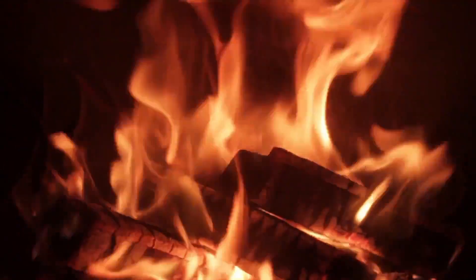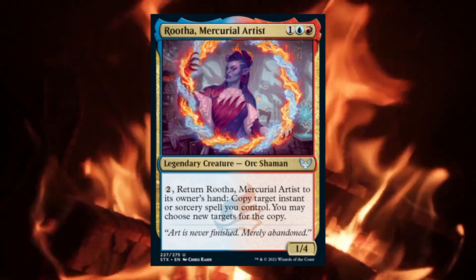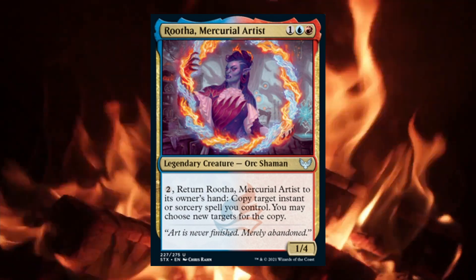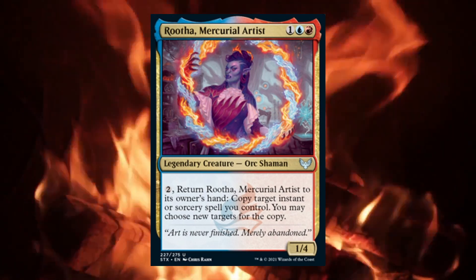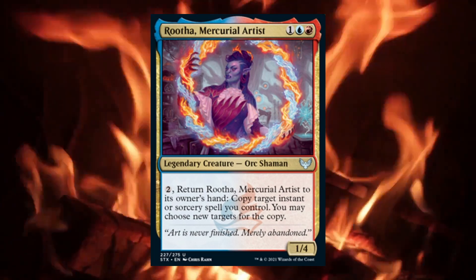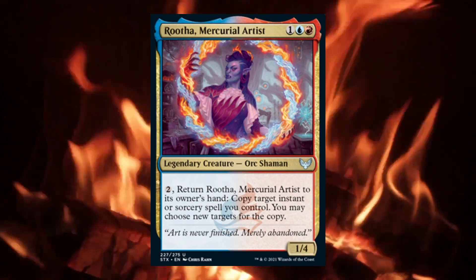So the deck we built was Rutha, Mercurial Artist. She is a 1/4 Prismari Commander for 3 that has the ability to pay 2 and return her to its owner's hand and copy target instant and sorcery spell you control, and you may choose new targets for the copy. She is obviously not the most overpowered commander on the market, but her ability to copy spells can get you a lot of value throughout a game and can encourage fun play patterns without being oppressive and unfun to play against.